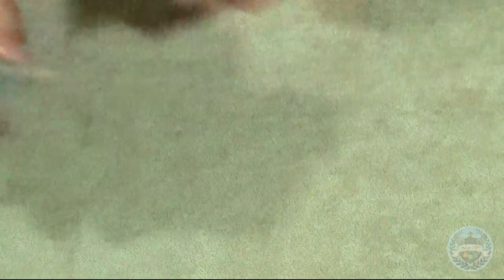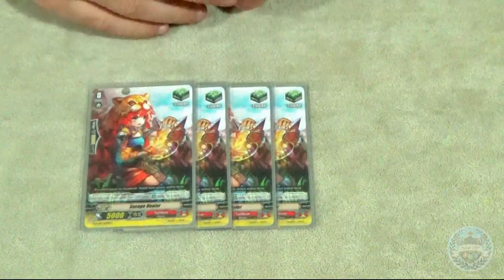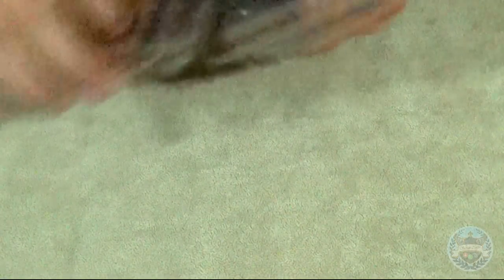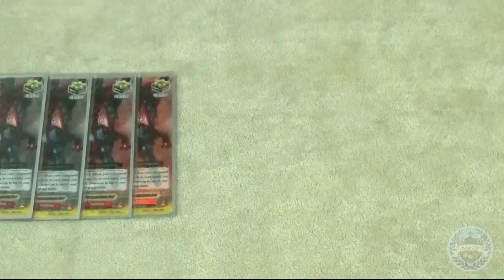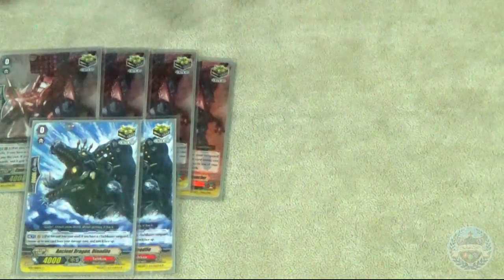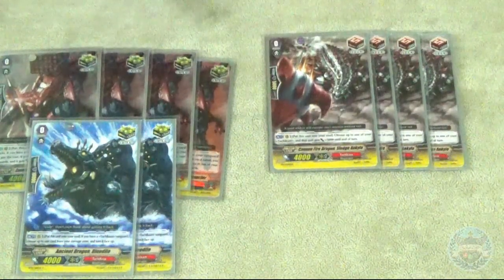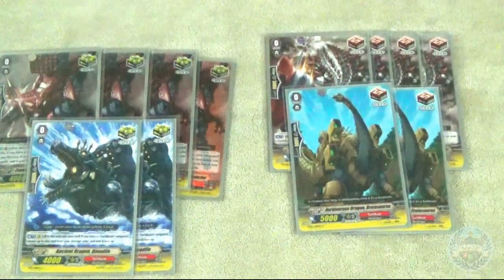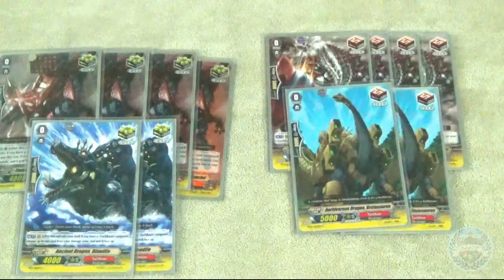For triggers, I play 4 heals — I think heals are mandatory nowadays because of G-Guardians, so we play 4 of the cute girl heals. I play 4 of the on-attack soul charge draw crit — Heart Thumb clone — gets a little extra soul and fixes hands when you're low on rearguards, just an overall good crit. I play 2 of the shove-into-soul, unflip-a-damage crit. So I play 6 total crits and 6 draws — 4 of the PR draw, which you can shove into soul for 3k (again, extra soul and 3k on a rearguard is very nice), and 2 of the vanilla draw. Your trigger selection tells a lot about a person — if you have good trigger selection, people think better of you; if you're a Spike Brothers player playing Adelaide, people think worse of you, and you should know that.